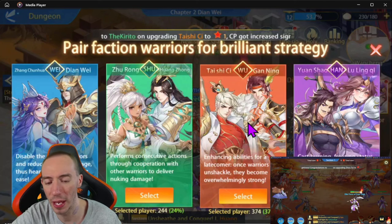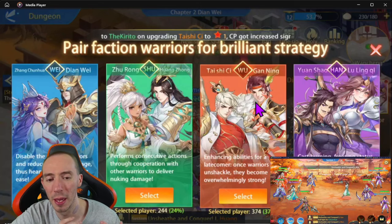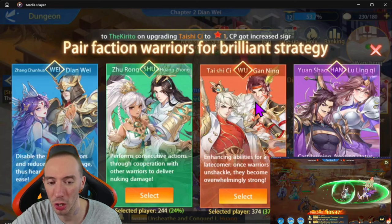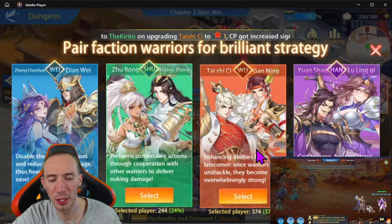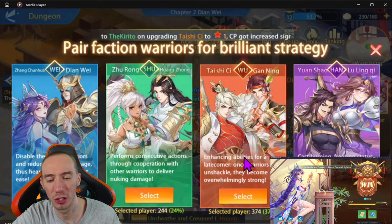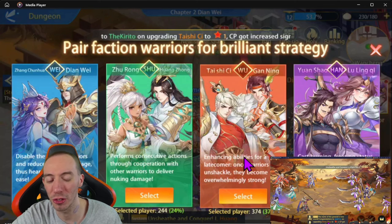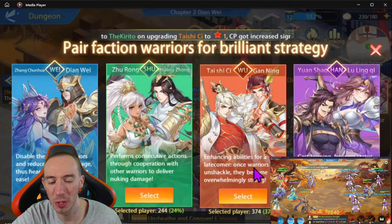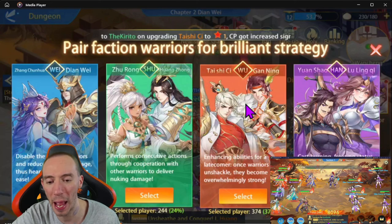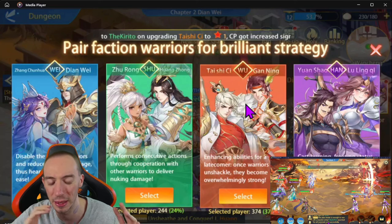What everyone is typically saying to pick is the red Wu faction because they are the biggest damage dealers very early on. The first one through three turns, the Wu faction is kind of just destroying everyone — they're nuking and putting out a lot of damage those first couple of turns. After that though, they're really bad. So if you're not one-shotting or two-shotting the enemy within those first three turns, you really fall off. The Wu hits really hard and they're super overpowered in that window, but they're not necessarily the best overall pick.